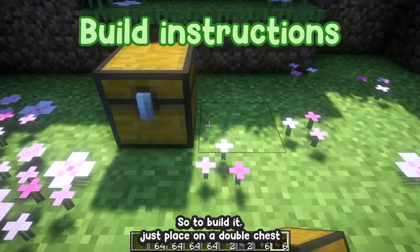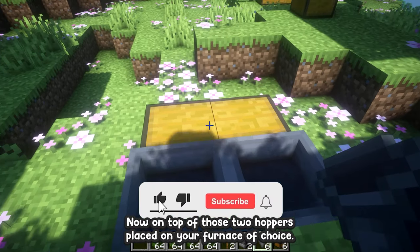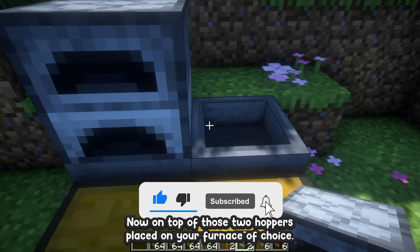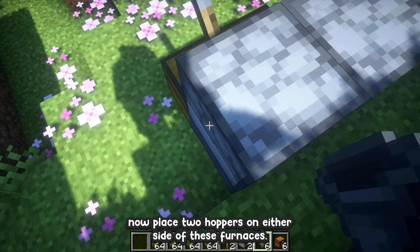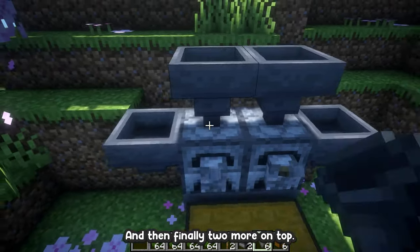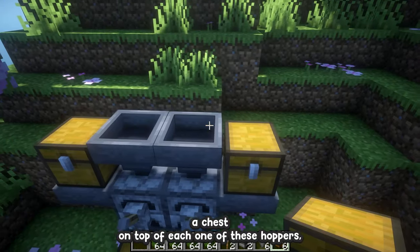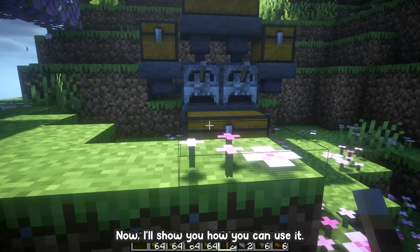I like cactus, so to build it just place down a double chest into the ground, then place two hoppers going to the back. Now on top of those two hoppers place down your furnace of choice, and while we're here place a lever on top of each one. Then place two hoppers on either side of the furnaces, and then two more on top. Place a chest on top of each of these hoppers and that's the construction complete.